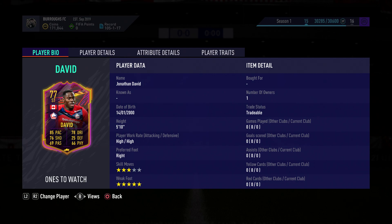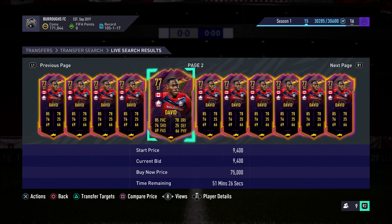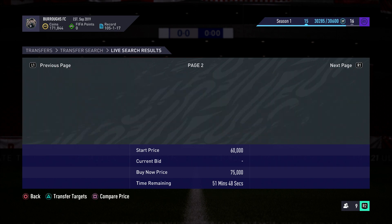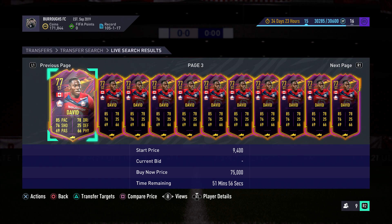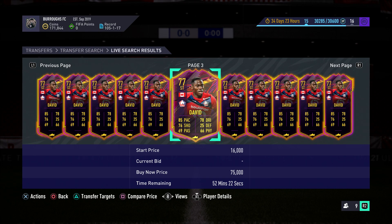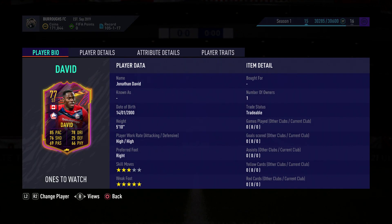What's going on everybody, welcome back to another YouTube video. As you can see, Jonathan David is a Ones to Watch card - he's currently on the market and his cheapest right now is 35k. I honestly see him going down to around 25 to 20k, kind of like Osimhen. He will be cheap, and obviously he'll rocket in price if he is worth it.